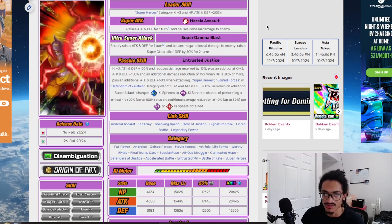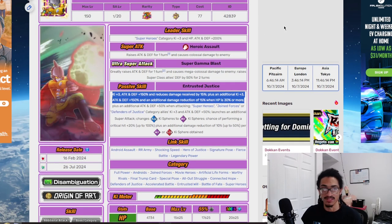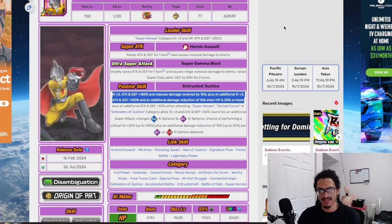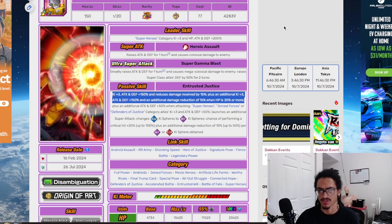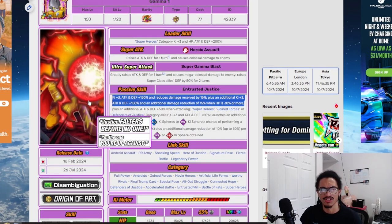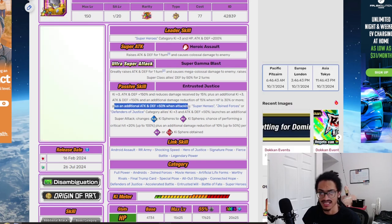Gamma 1's passive gives 3-key and 150% attack and defense plus 15% damage reduction. He has lower base stats than standby, but now gets his HP restriction back from the pre-standby. Combined, if you're above the HP threshold, that's 6-key, 300% attack and defense, and 30% damage reduction at the start of turn — and you're almost always going to be above that threshold.